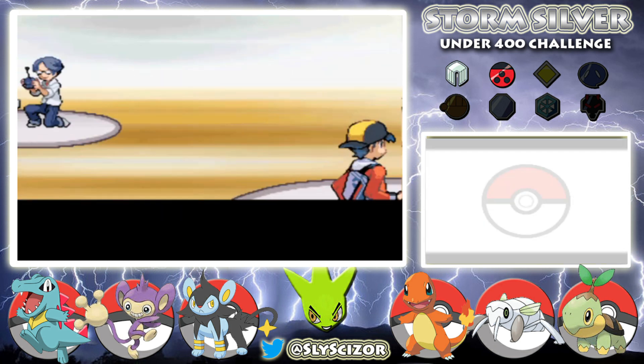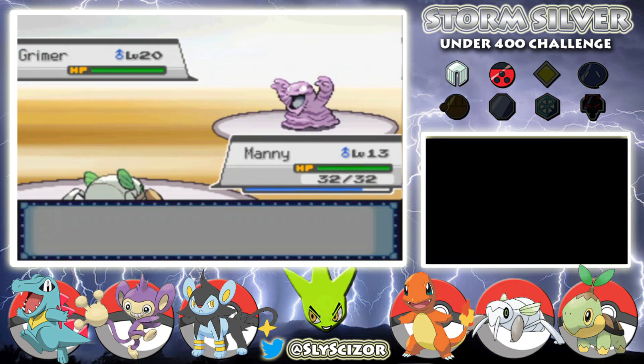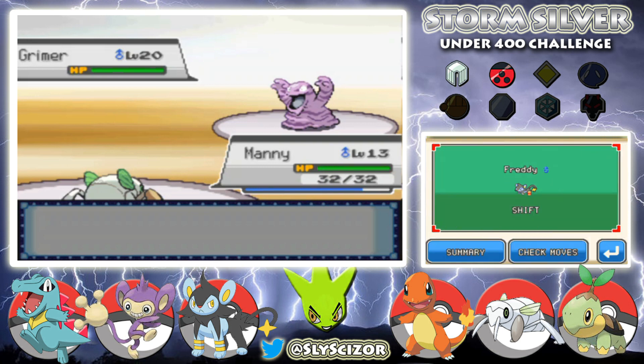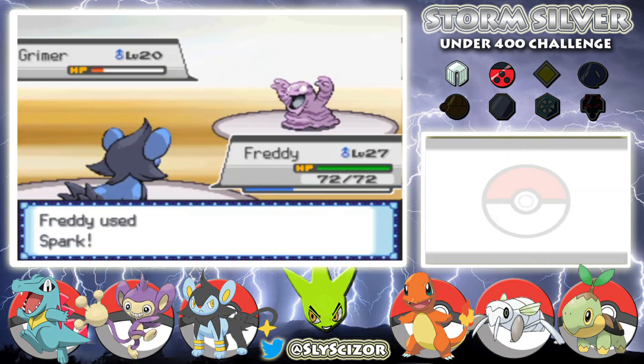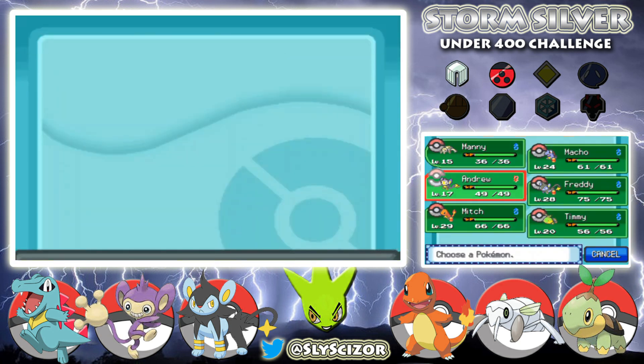I don't think I'm going to be able to sneak past most of these trainers, but I do want to train Manny up, so we may have to grind a little off screen. Two hours later — we just grinded up the team with those underground trainers and ones I skipped before. Manny is level 15, Andrew is 17, the rest is about the same.